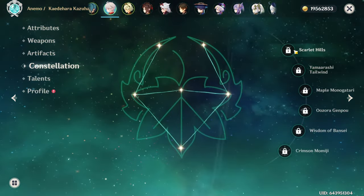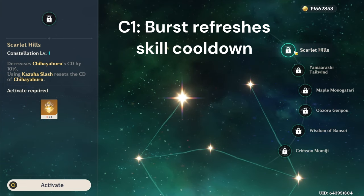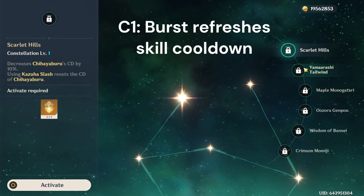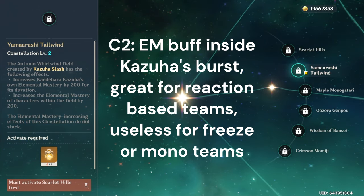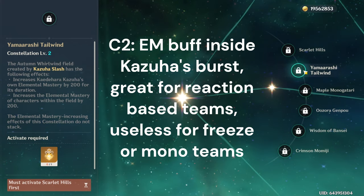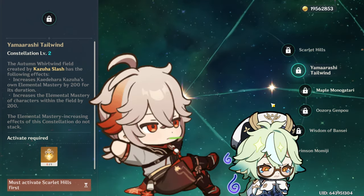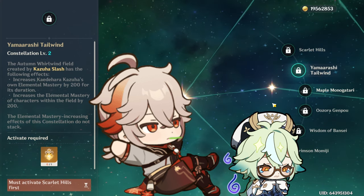For constellations, C1 is fun but it's not that pragmatic in most situations. It's great for casuals, but not as good for hardcore gamers since it would increase Kazuha's field time and that could mess up your rotations. C2 is actually really really good, although only for certain teams — great for reaction-based teams, but useless for mono-elemental or freeze teams. Speedrunners will appreciate this one, and it completely squashes the Sucrose vs Kazuha debate in almost every scenario aside from driving taser teams.